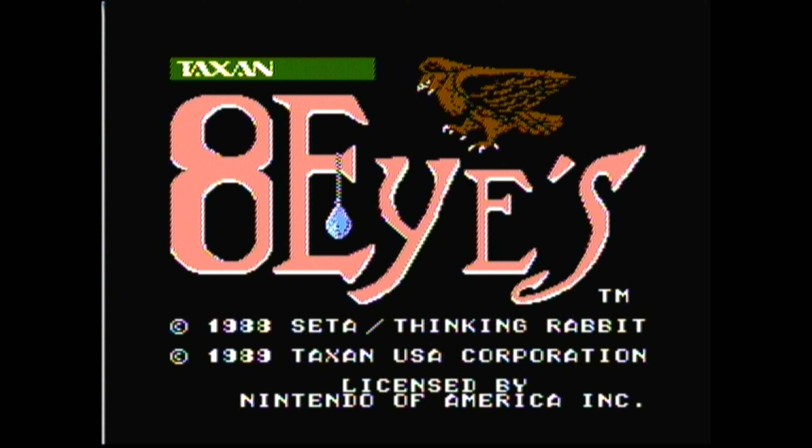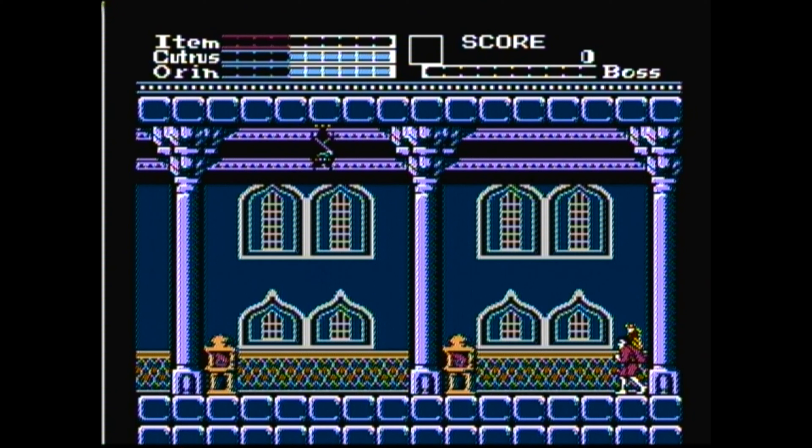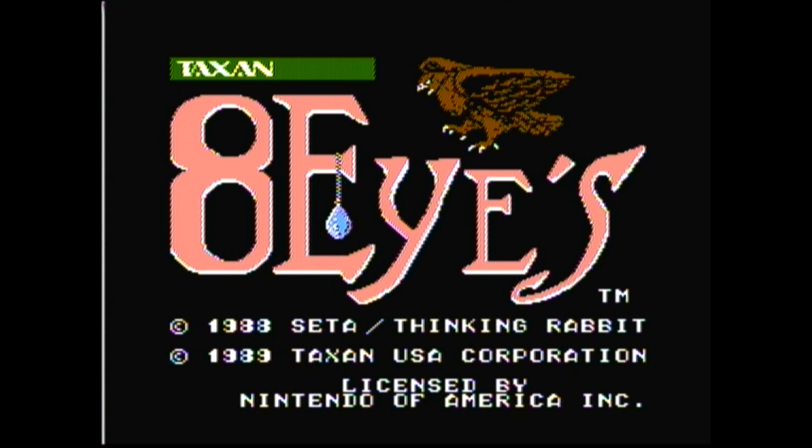You play as Orin, who is this fellow right here, who's just getting the smackdown laid on him by a skeleton. No, he just passed right through him. So you play as an invincible man named Orin, who's completely impervious and intangible to all enemy attacks. And you simultaneously play as his pet hawk Cutris.